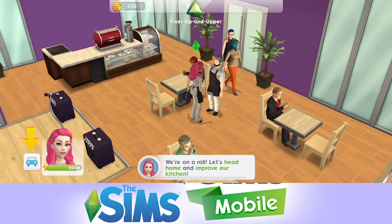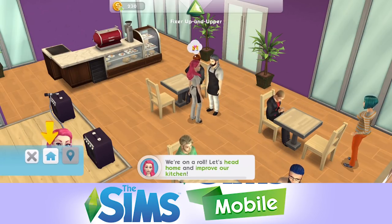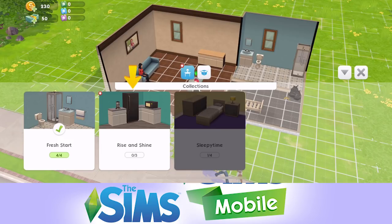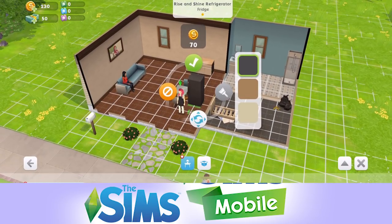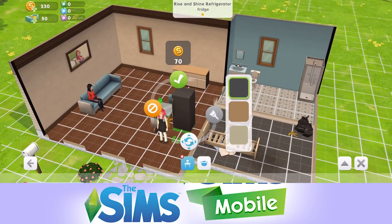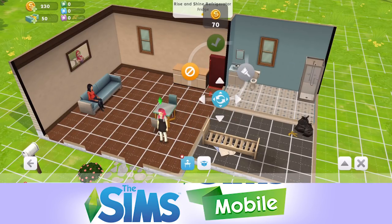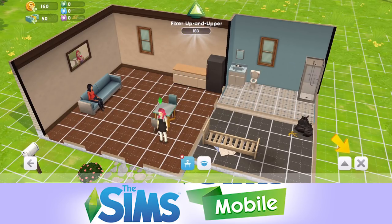You know what they say - home is where the fridge is. Let's go into the rise and shine collection and put the fridge down. This is going to cost 70 simoleons, but that's fine. You can change the colour on it - let's go for black. We'll place it into the corner. We now have a fridge where Fairy can put her food.